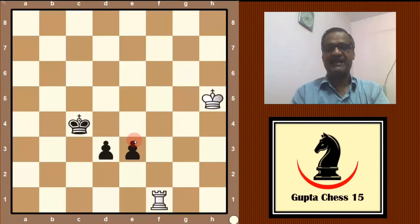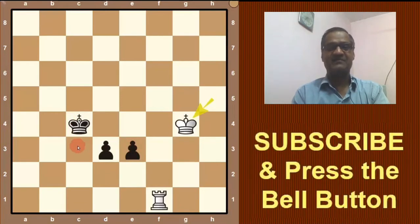White plays first move king on g4. And here black has three options: either to move this pawn, this pawn, or king. If he plays king then black is in trouble.